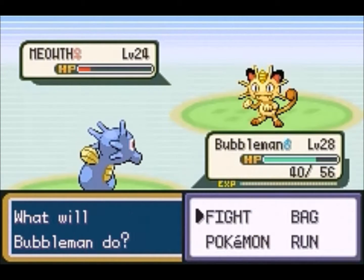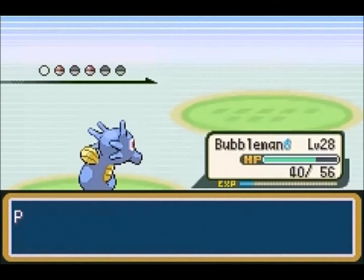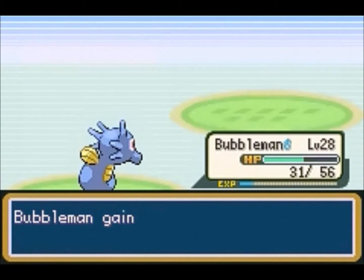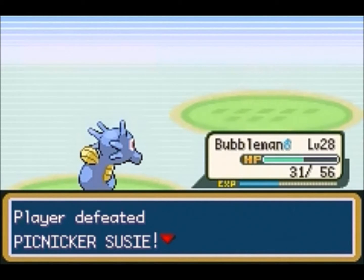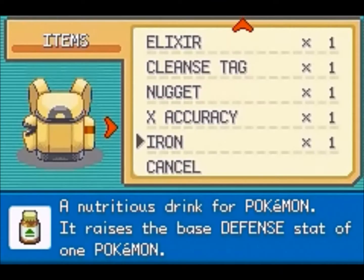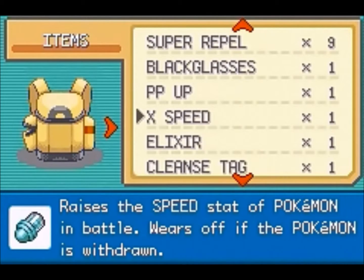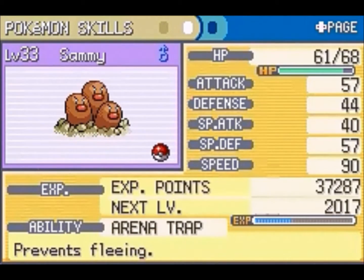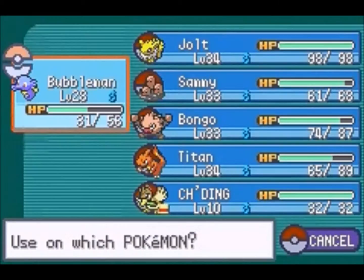Meowth is gonna almost die from Water Pulse, just go for Water Gun. Raticate has Quick Attack so it gets in first — yeah. Sorry if this video is maybe a little bit boring. I keep moving my chair and it keeps making squeaking sounds. This route is really good when you're playing though, because there are a lot of trainers and a lot of experience, which is always good.